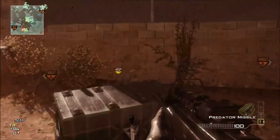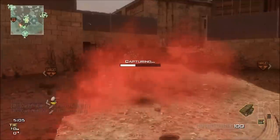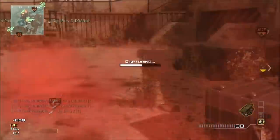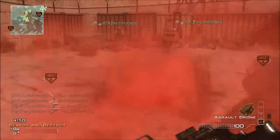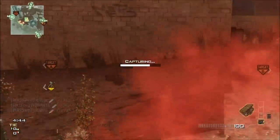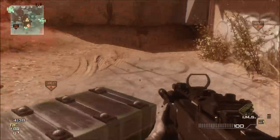Normally care packages require you to accumulate a 4-point streak without dying to earn one. When you call in a care package, it will produce one random killstreak. Although the killstreak is random in the sense that you don't know exactly what it's going to be, it's not entirely random, because each of the killstreaks have a different chance of dropping. The killstreaks are weighted so that low killstreaks will appear commonly, while the higher killstreaks appear rarely.